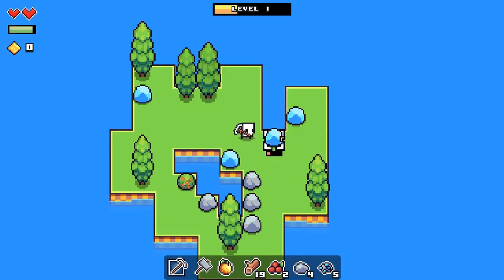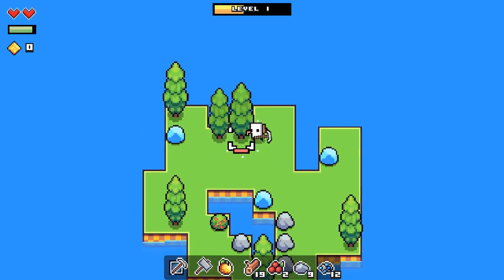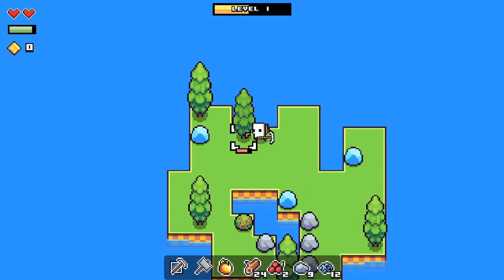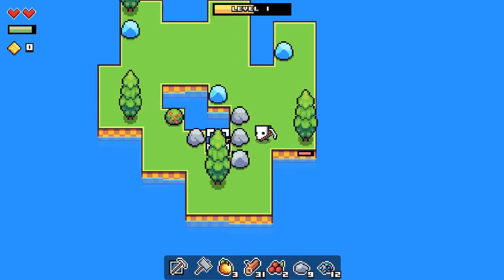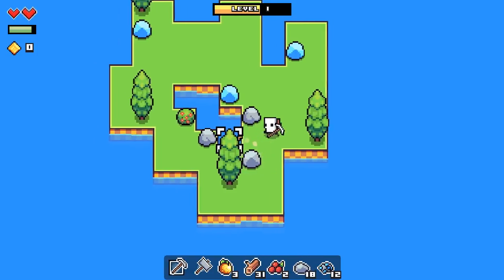So I'm just basically gathering materials at the moment, paying attention to my hunger, which is the green bar in the top left. Don't worry about the hearts just yet. I'm getting quite a lot of stuff. I've got some apples, I've got some berries or cherries or something. Plenty of stone, but actually what I really need to do is get stone.